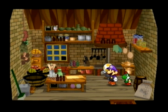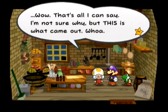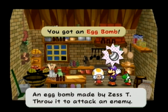A good use of a Dried Shroom is outside of battle — if any of your partners are downed, the Dried Shroom brings them up to 1 HP, then you put on Mega Rush P and they're going to kick ass. But that's about it. Oh cool, an Egg Bomb!